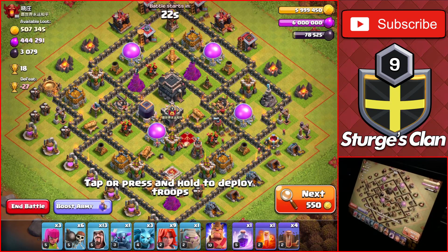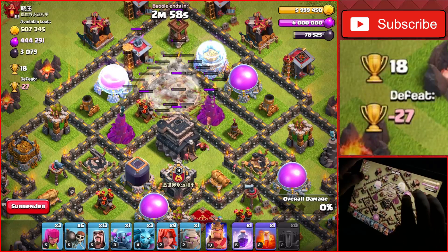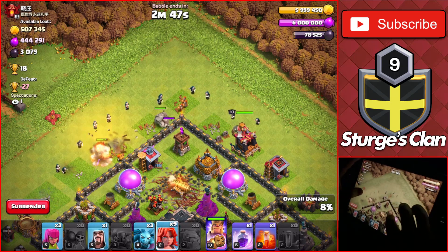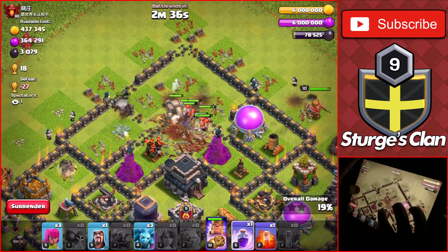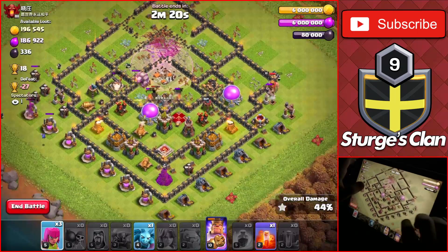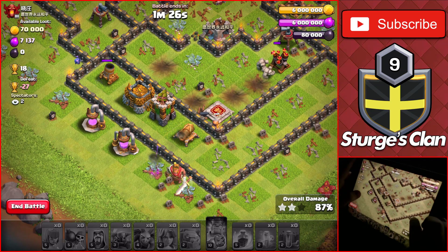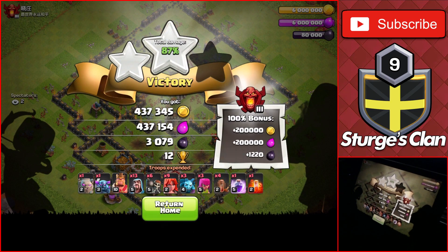Not every base is fully maxed — some may have buildings upgrading, like this one with the X-Bows upgrading, worth 18 trophies. While 18 may seem low compared to the others over 30, it was basically the average I was finding during the making of this video. I start off at the top of the base, closest to the town hall, and drop everything heading into the core. The troops slowed down against the max walls, which let the defender take out most of my army. I ended the raid at 87%, unable to get the three-star, but still got a two-star for 12 trophies — still great for an 18-trophy base.